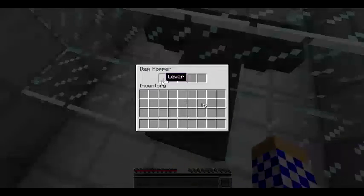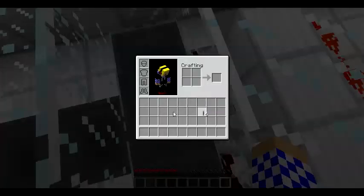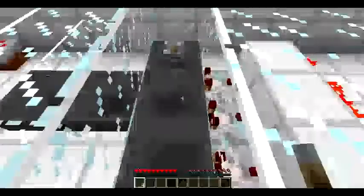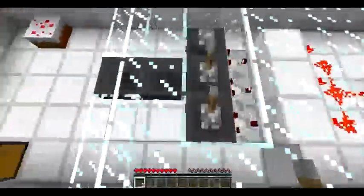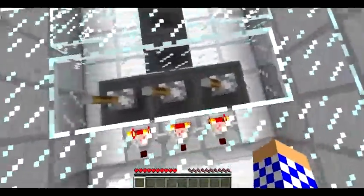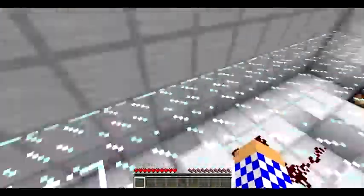There you go. You actually saw that one go because the hopper is connected to here, so it will go to here, to here, to that one, to that one. So if you do this, this will keep it powered and it will keep the item in there, and that will open the door. For those wondering why hoppers do that — it's because if you power a hopper, you will send an endless cycle of current that can't be turned off.